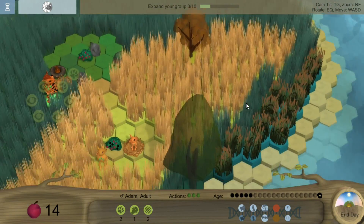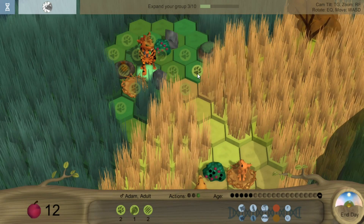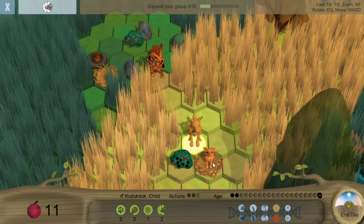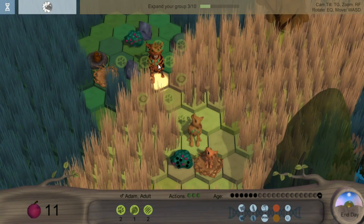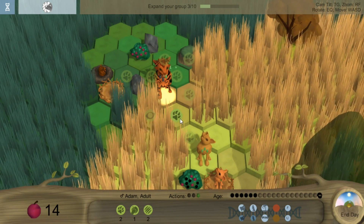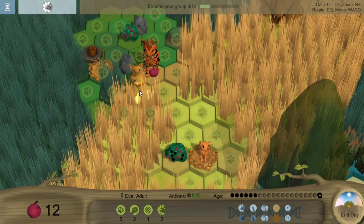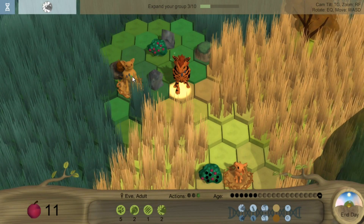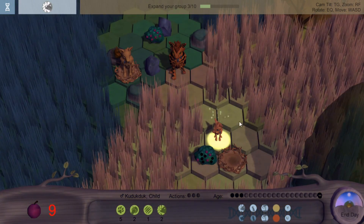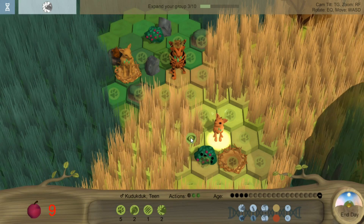Are there other animals we can run into? We probably just need to do some exploring and find out. Something moved over here — let's get between the baby and whatever that thing was. We just got a little bunny — that is so cool. There's another nest. I wonder if we can occupy that nest as well. The baby's getting bigger — now it's a teen, and it can start doing some of the actions and helping out.